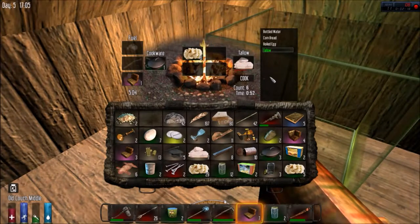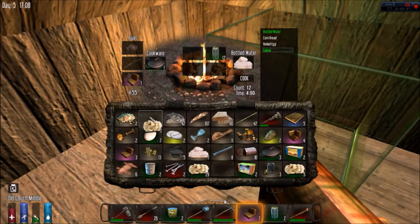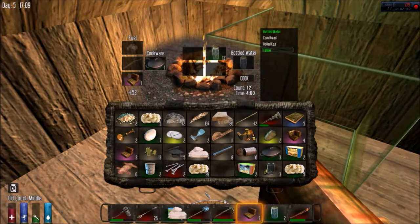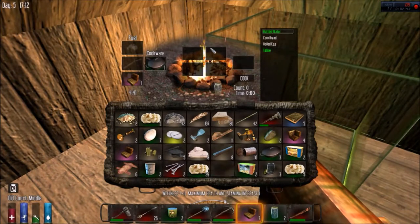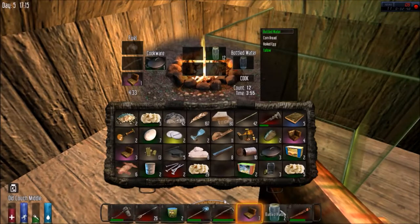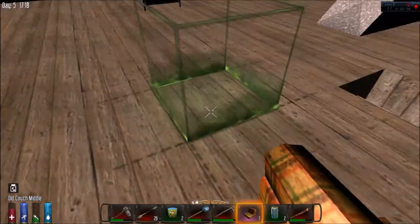This is also how you can cook meat and several other things like apparently cornbread. But most important of all - even more important than the tallow - you can purify your water. So that is what we're going to be doing. What you can do is take the good water - that's good water - and let that brew so I can get some decent water going.